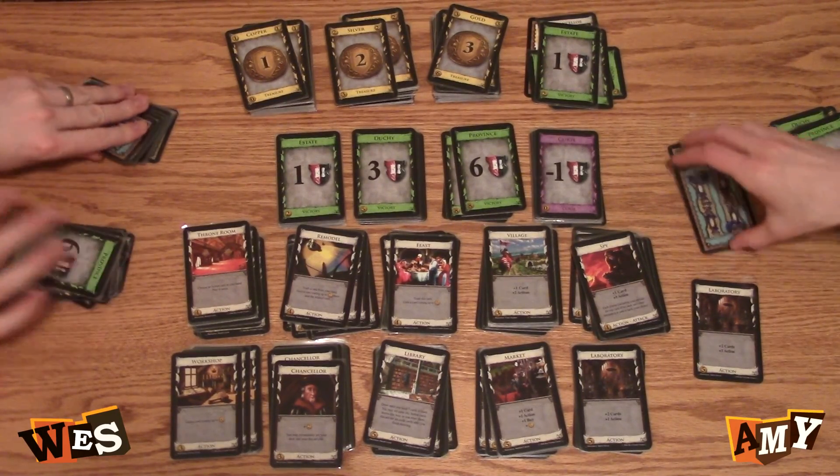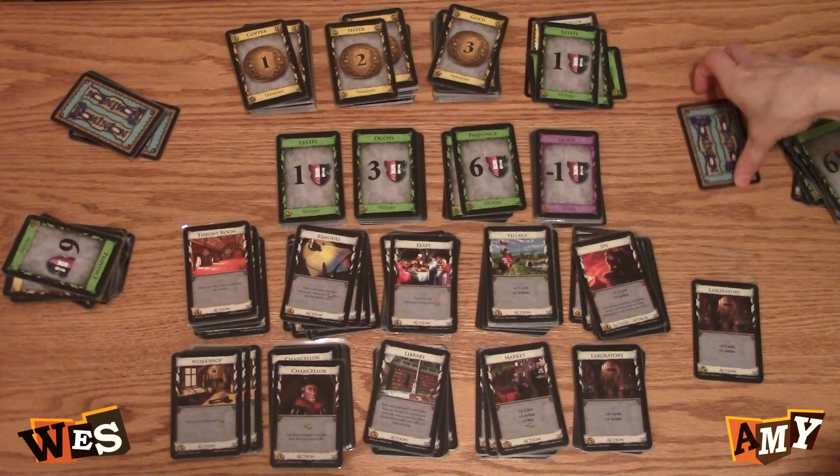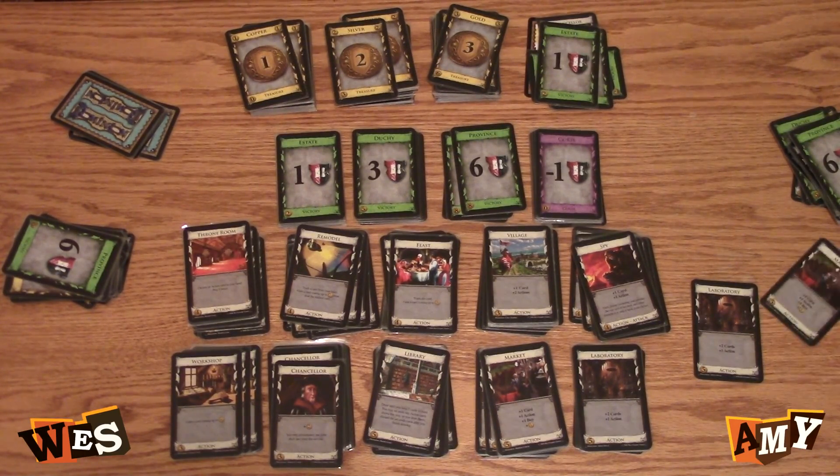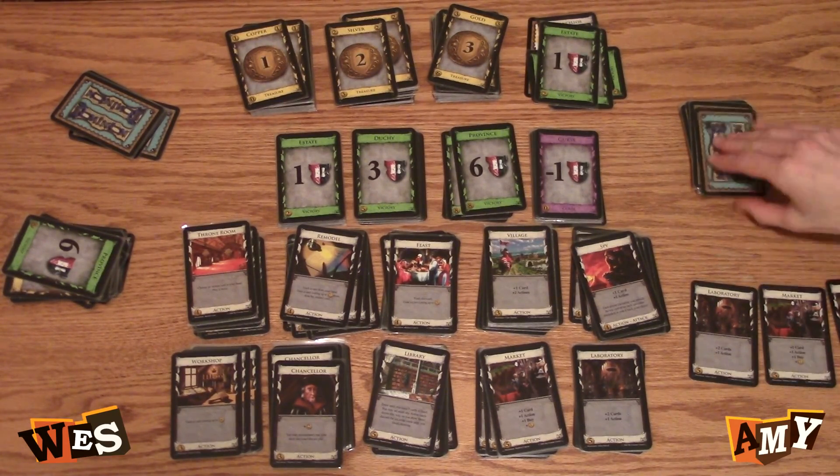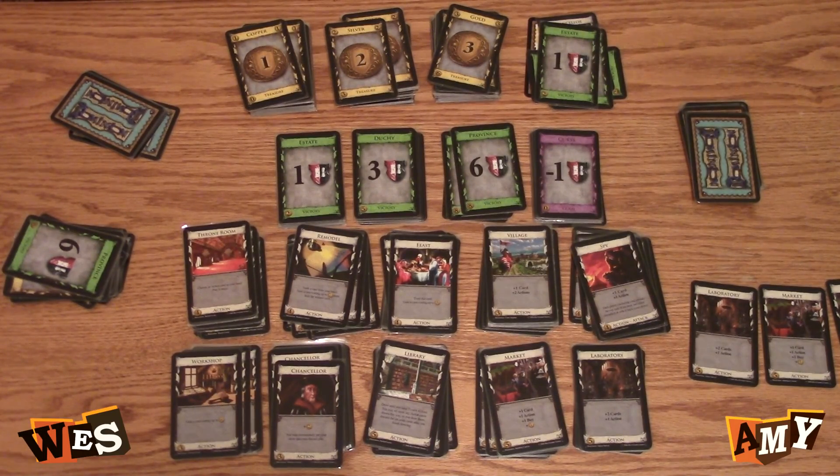I'll play my laboratory — two cards, plus an action. I'm gonna play my market, I have to reshuffle. I need to draw my one card for my market. I get another action — I'm gonna play another market. So I have five, six, seven, eight, nine, ten between two buys — I'm gonna buy a province.